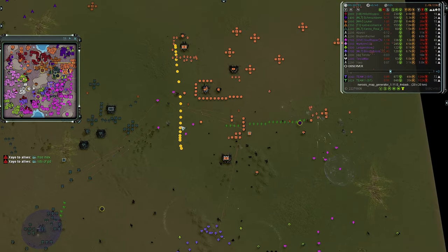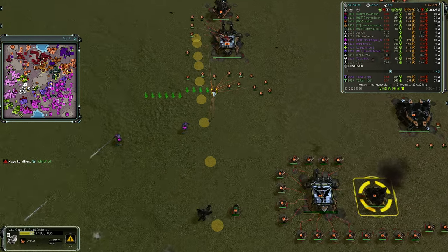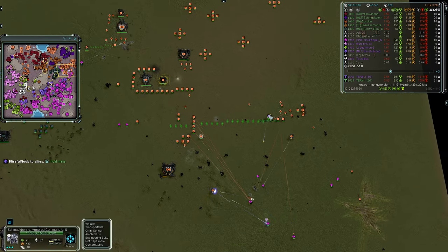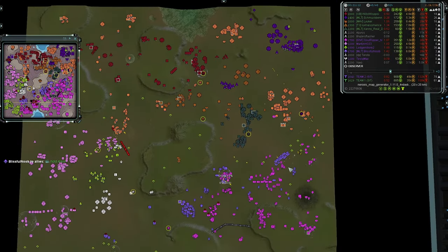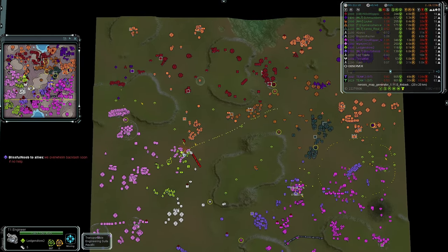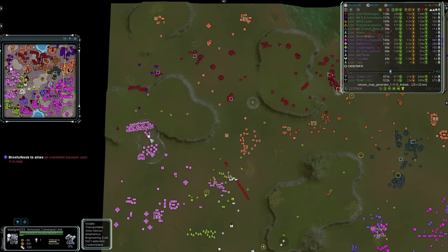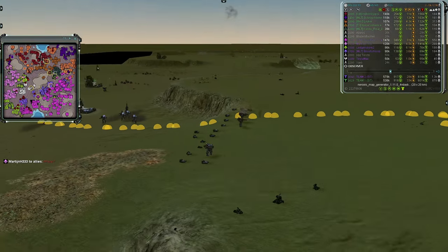Those Titans are pushing in, dealing with units — they've gotten a little further but there's a lot of T1 PD being built. Those Titans need to focus the engineers — the engineers will finish that order and probably deal with both Titans relatively easily. Schmuck Benny has now rotated down south to assist with defensive measures for Luca. Team Two has killed off an entire base worth of nexus! There's an attack outbound from Luca but it's not really getting anywhere — Team Two is holding the ground for the time being.